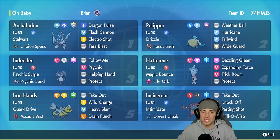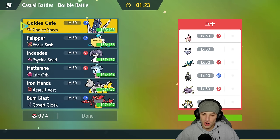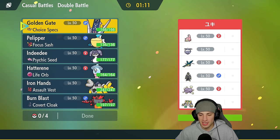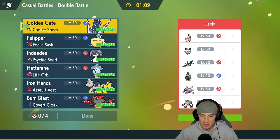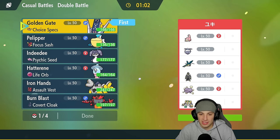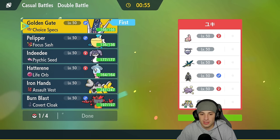Let's hop on that casual ladder and look to use Archaludon and Incineroar in Regulation F. First match coming at you — we're going up against a Regigigas team. Regigigas is OP with Wheezing, so that's something we have to watch out for. I could go Incineroar turn one, but the problem is if they go Wheezing and Regigigas, my Intimidate won't work and none of my abilities will work.